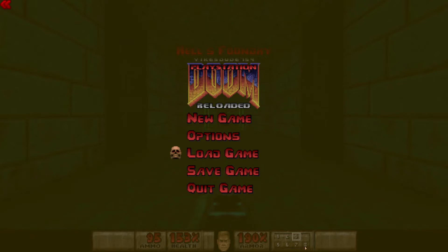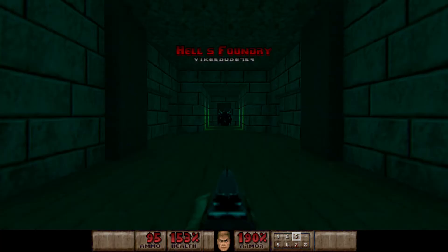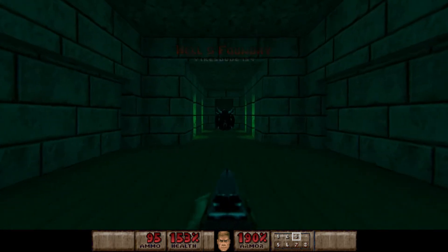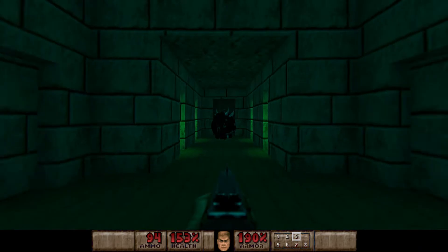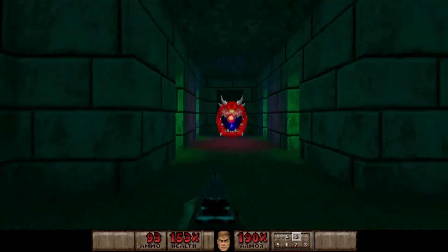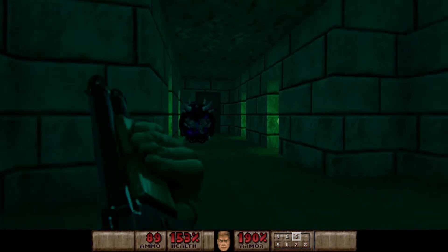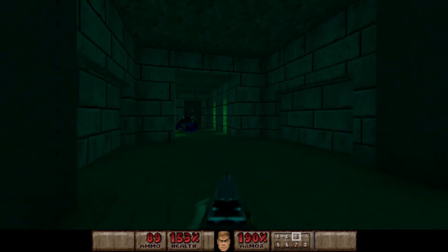Hello everybody, welcome back to PlayStation Doom Reloaded, 100% walkthrough on Octave Island. Today we are playing Map 22, Hell's Foundry. This is take 2, because the first time I tried this yesterday, it turned out that my microphone was not recording. I was very strict on time, that's why I was kind of rushing around and I didn't even notice that my mic was muted. So we're going to do this again — luckily it wasn't a blind playthrough.